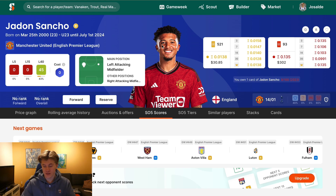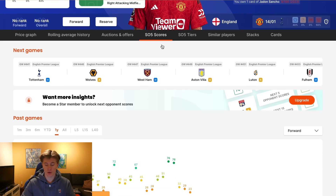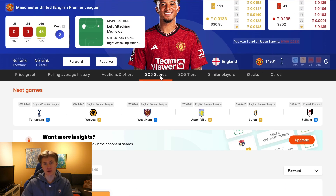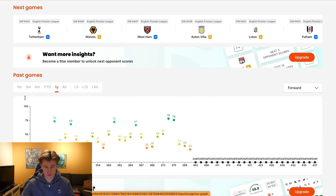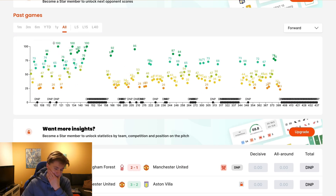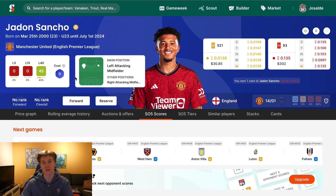The next player is Jadon Sancho — one of the more expensive players. He is moving back to the Bundesliga; it's almost a done deal — he will move to Borussia Dortmund. In terms of his scores for Dortmund, when he was there before he was outstanding. If he can get back to that form he will be one of the best players on the platform. He also has a low L15, so we can use him at the start for capped divisions, and especially in Cap220 long format.